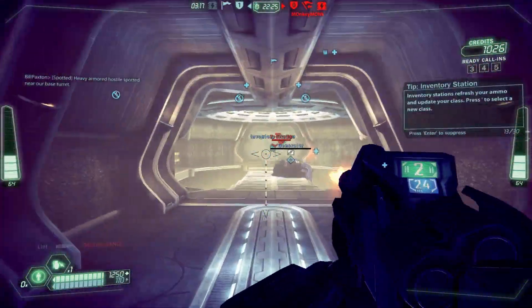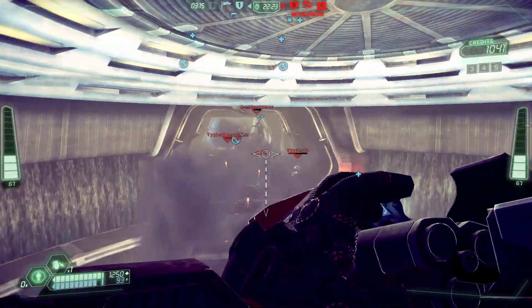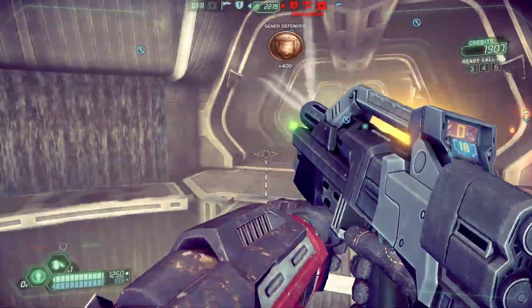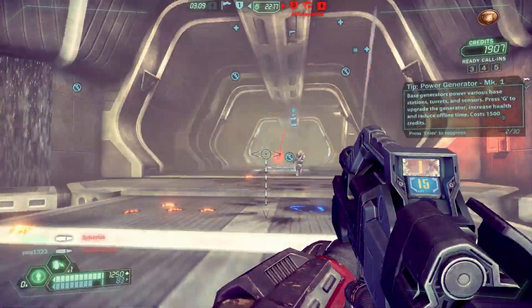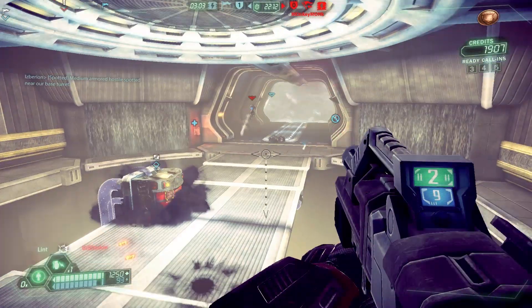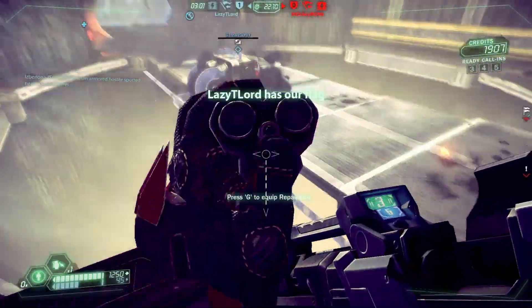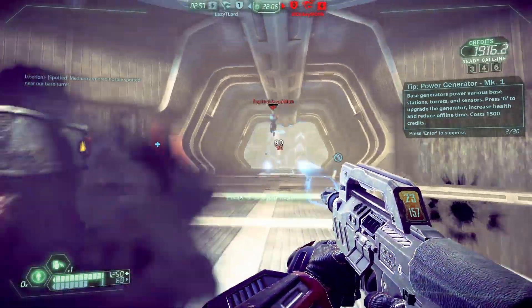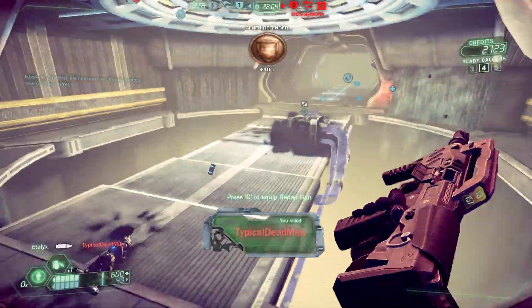You can buy unlocks with either XP that you earn by playing or by buying their Tribes Gold, which costs real-world money. Right now on screen I am playing as the Raider class with the Arx Buster, currently playing Capture the Flag, and defending my team's generator room while repairing the generator.